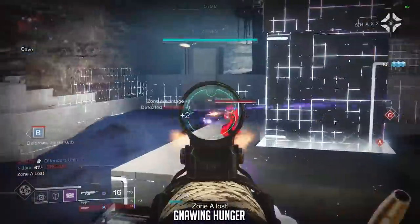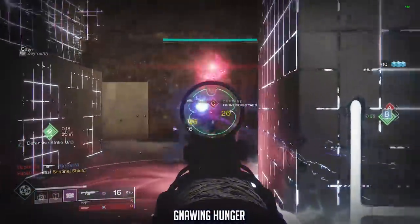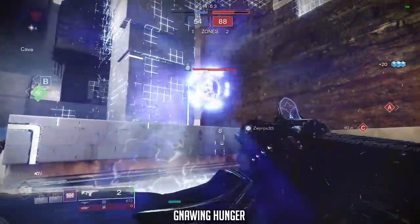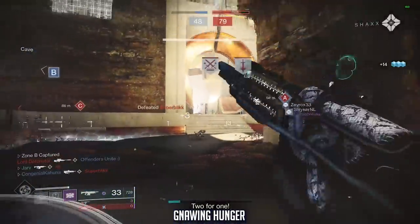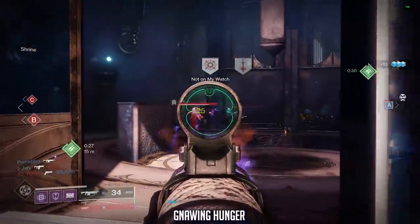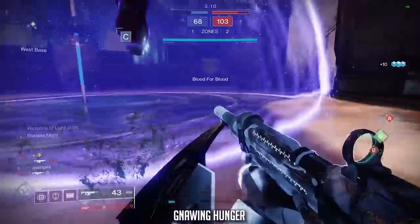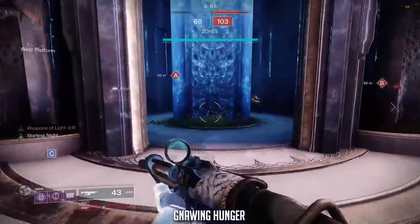Next on the list is the Gnawing Hunger — again a legendary auto rifle, this time sitting in the energy slot. It's also 600 rounds per minute with a default of 43 rounds in the magazine. The range stat is 53, higher than the Ether Doctor, and aim assist is 65, again higher than the previous one. You can find this from the Reckoning activity when the Likeness of Oryx is in rotation — it's an exclusive drop from that encounter on the Tier 3 version. Unlike the Ether Doctor, this has barrel options and not sights or scopes, so you are stuck with a short-range sight.